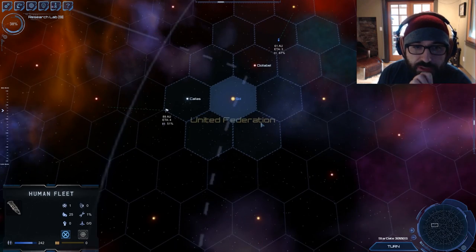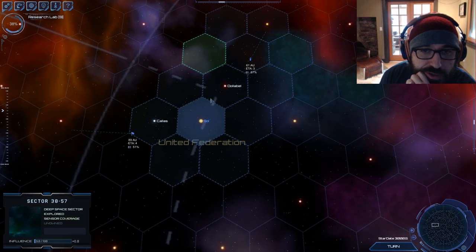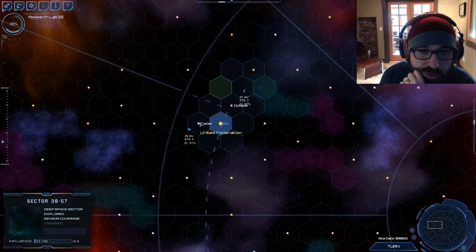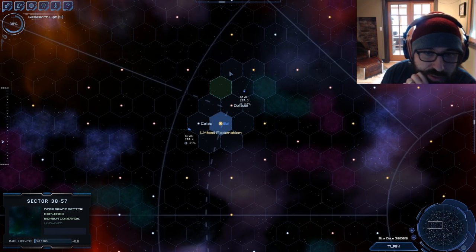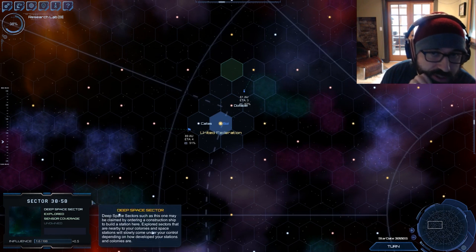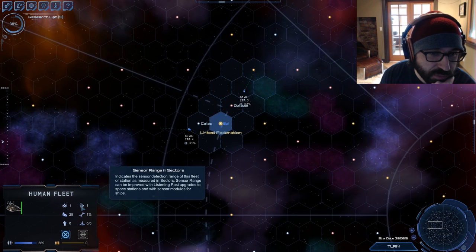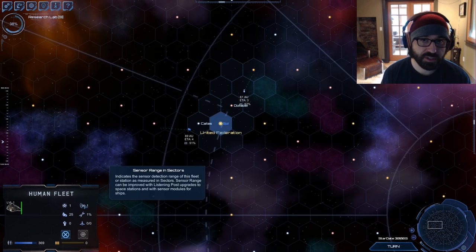You'll notice these sectors are lighting up as I'm coming into them. This represents the fact that I've explored these sectors — my exploration ship has a sensor range of one, and that is expressed in sectors.